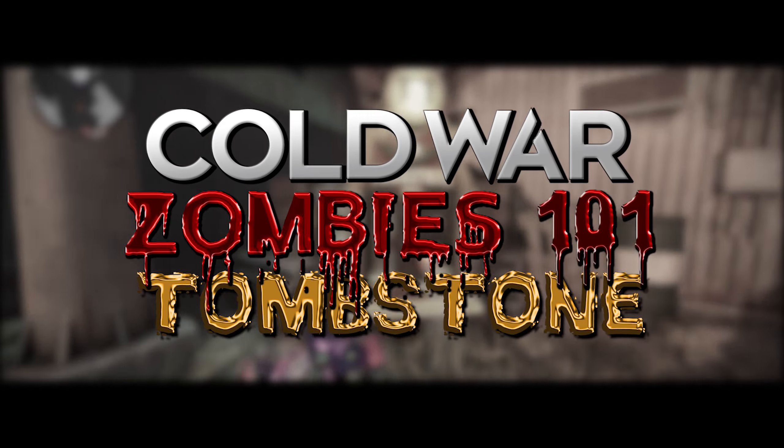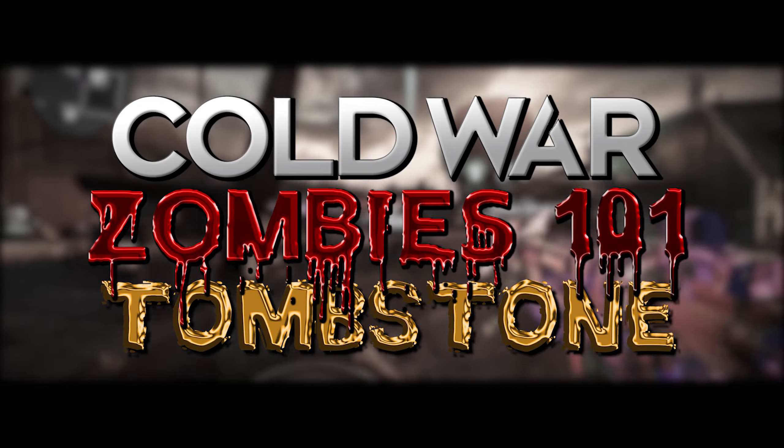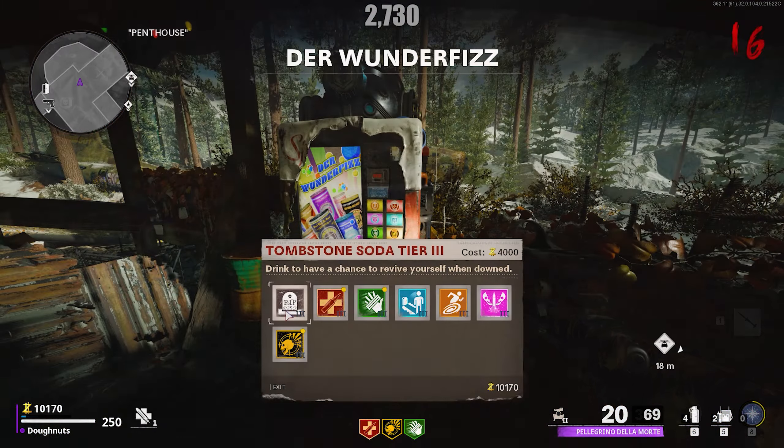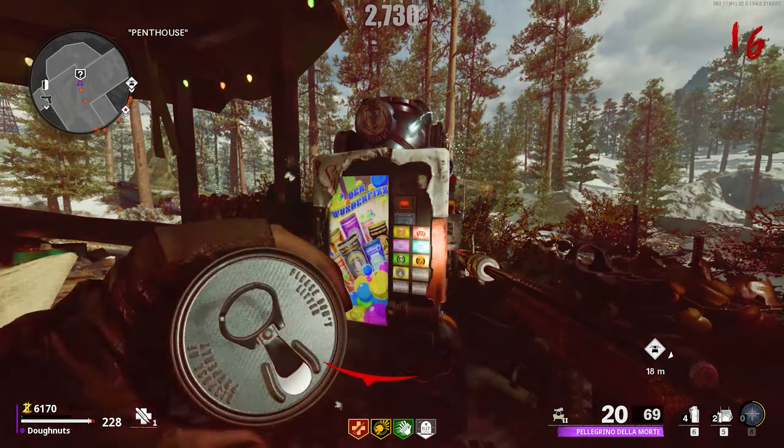Good morning, beautiful people, and welcome to Cold War Zombies 101. Today, I'm going over Tombstone Soda. Tombstone Soda is a new perk introduced in Firebase Z, and can be accessed through the Wonder Fizz on Demachina.